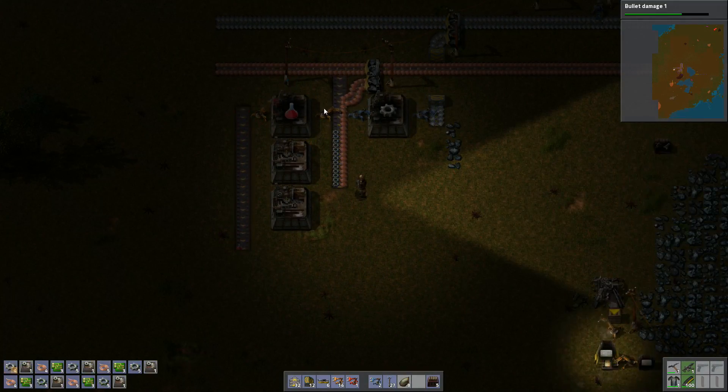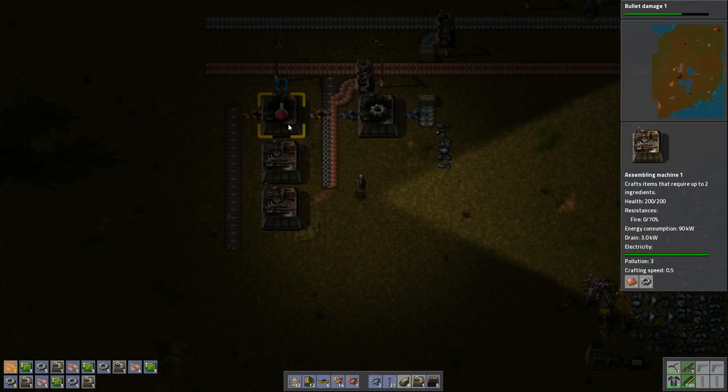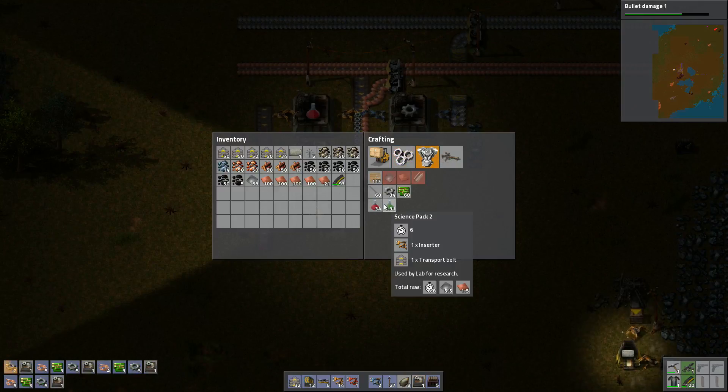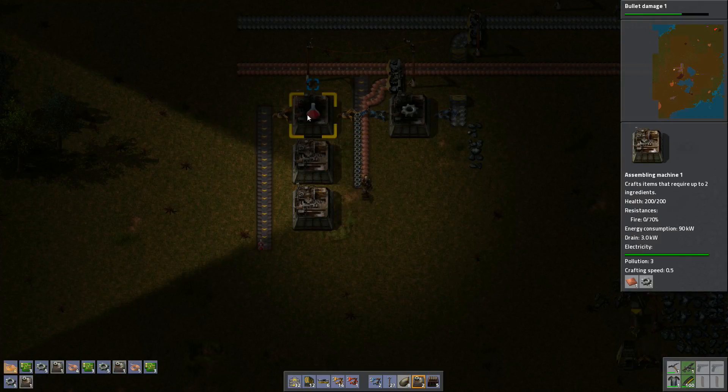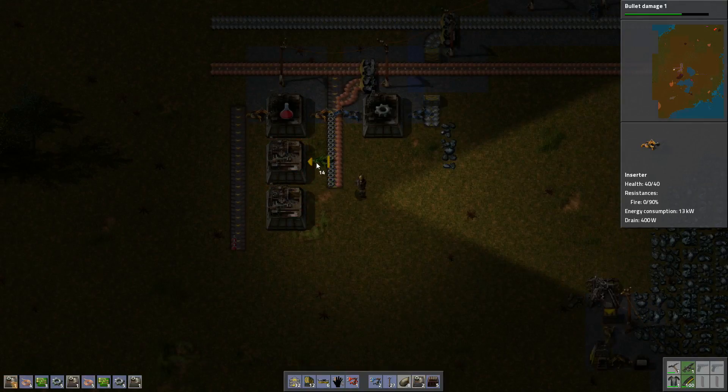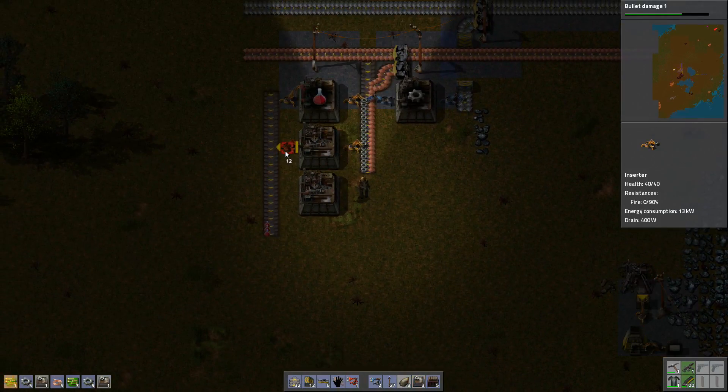And at some point I'll need to figure out how I'm going to get green science onto this layout. What does green science need? Inserters and transport belts. How am I going to get that? We'll work that out later.